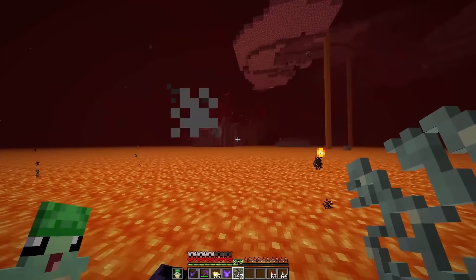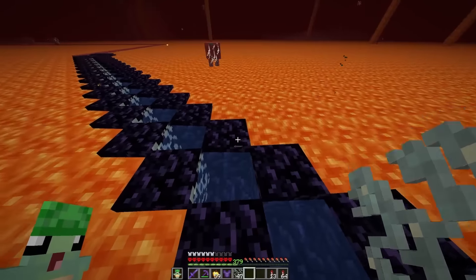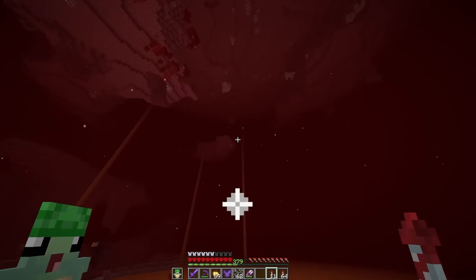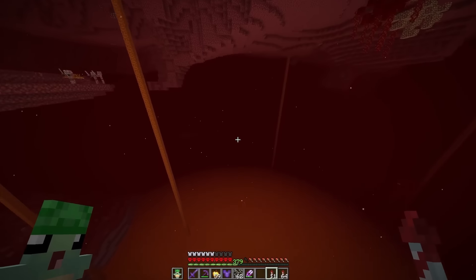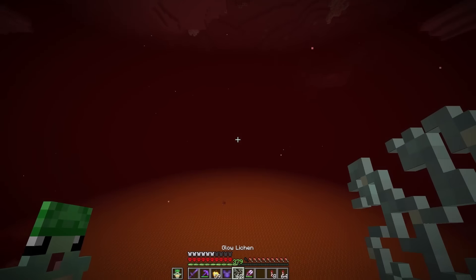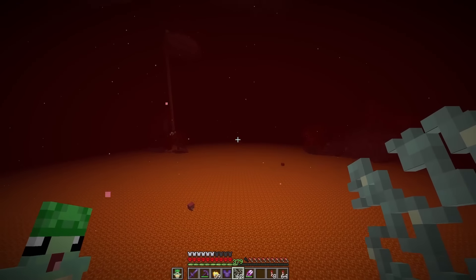Because if I build here in 1.20.1 and then I reload it, it's gonna take everything back away. And I'm only bridging out this way so I can see when I get in 1.20.1 where I want to build my little dome. I don't want to load too much in this version. I think I'm just going to bridge this way a few more — probably like 20 to 30 more glow lichens.